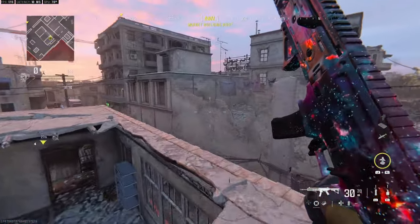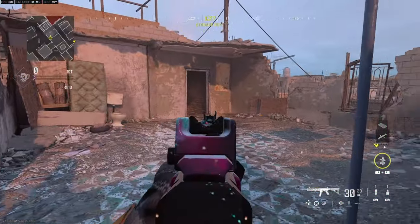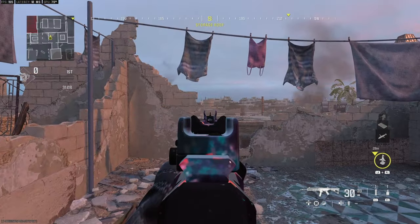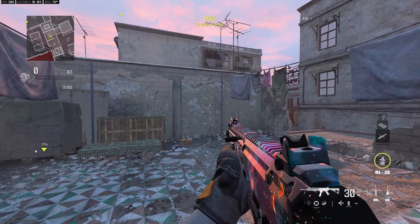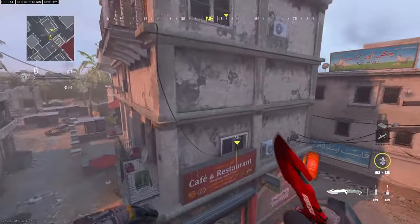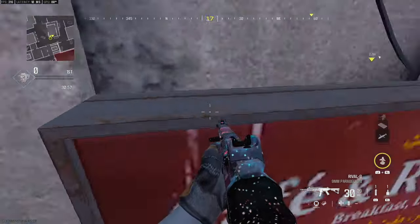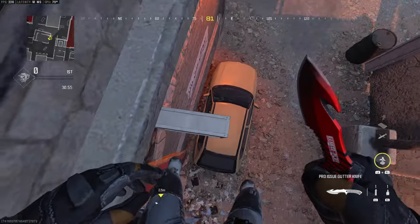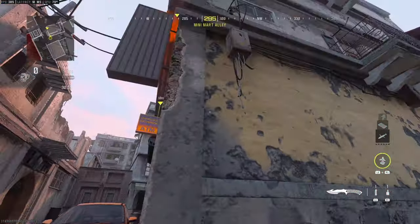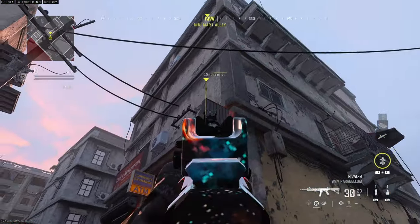From here you can jump onto broken — so if someone's camping the stairs you can go all the way around, hop up, come here, and challenge them at the stairs. From up here you can also jump onto the sign, which provides a nice line of sight towards middle. You can get back onto here as well, which provides another line of sight to challenge top bridge or back here — playing unexpected angles is the key thing there.